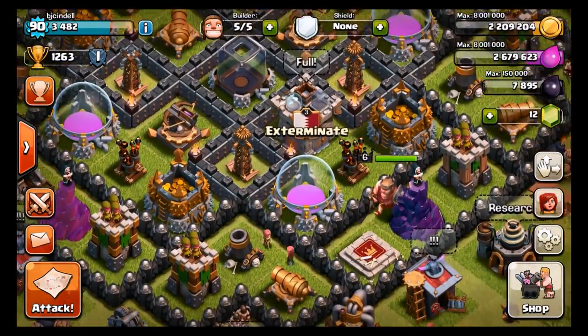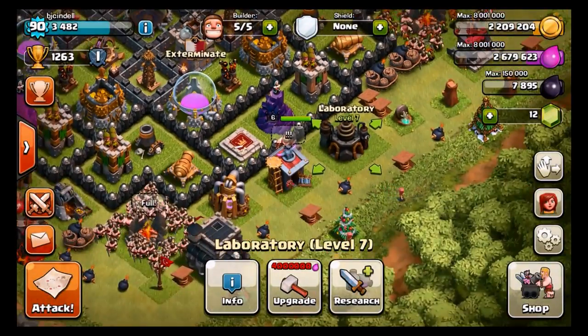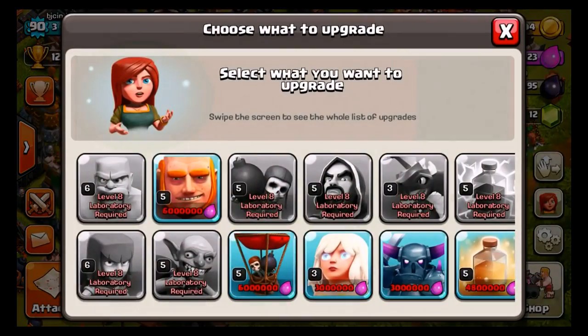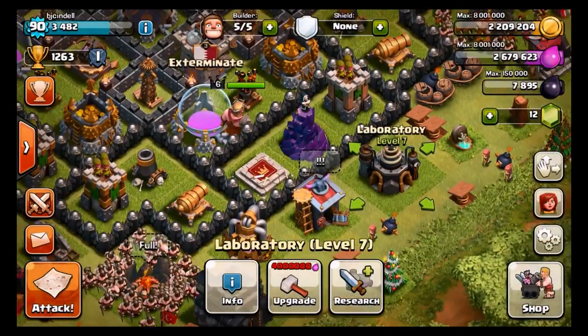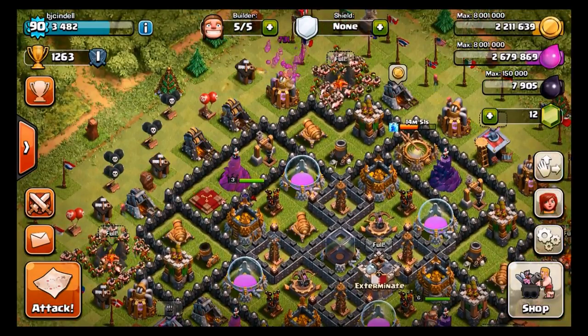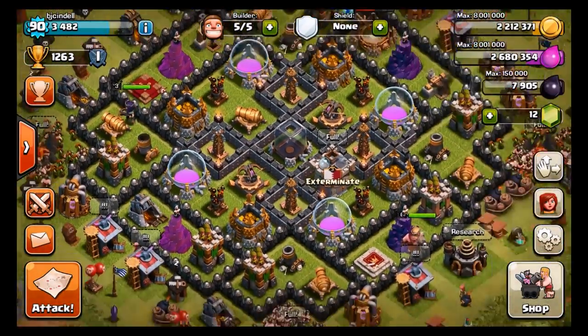I definitely want to get all these Level 9 walls done ASAP. I want to know from you guys whether or not it's worth it for me to get balloons, because I eventually want to move on to the balloonian strategy, farming up in Masters, and I think we'll have an easier time getting the Level 10 walls. Let me know if you think it's worth the investment of Level 6 balloons — that's almost a 50% boost on the damage for 6 million elixir, which is a huge boost. I don't know if I should do that for the long run — let me know down in the comments.